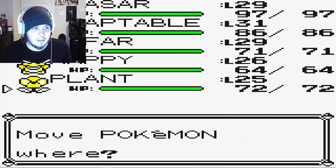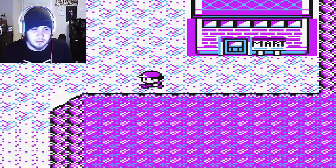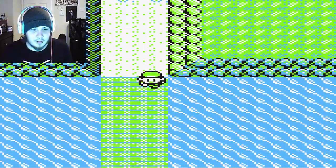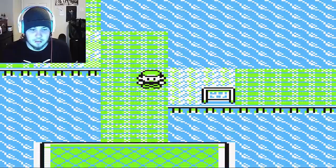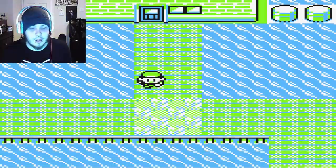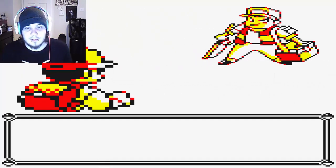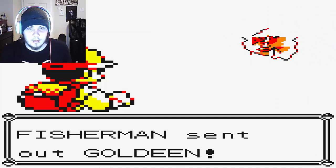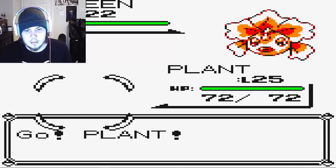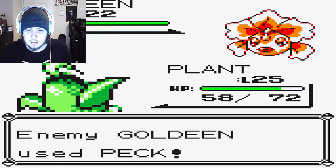We're going to put Plant out in front because there's no reason not to. This route coming up has the Super Rod and everything. There are a lot of fishermen on this route, so it'll be good to level up Plant against them since they all have Water types. We should be able to one-shot them with Vine Whip or Mega Drain.